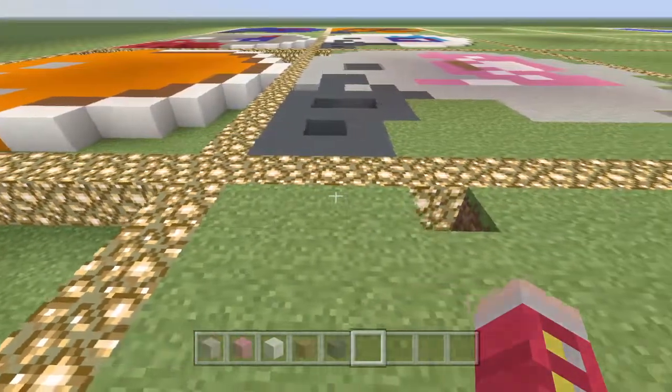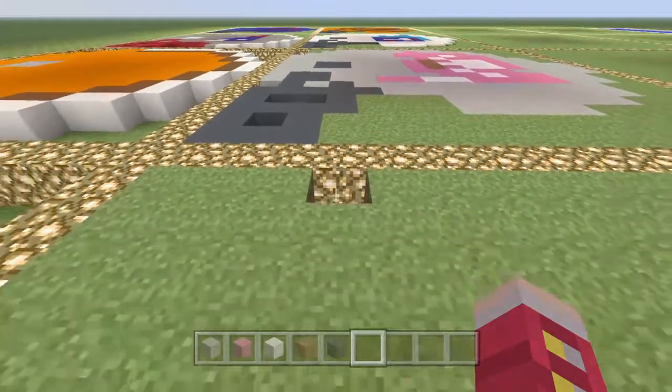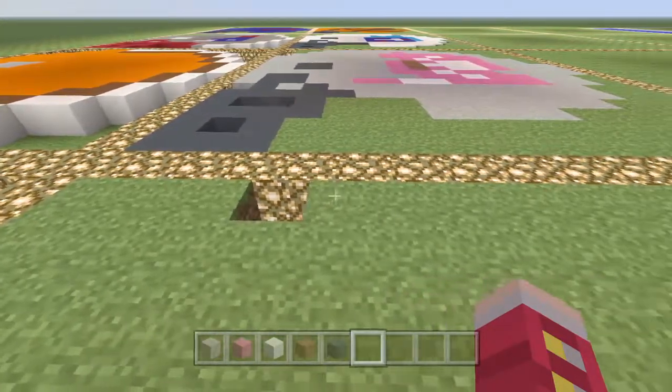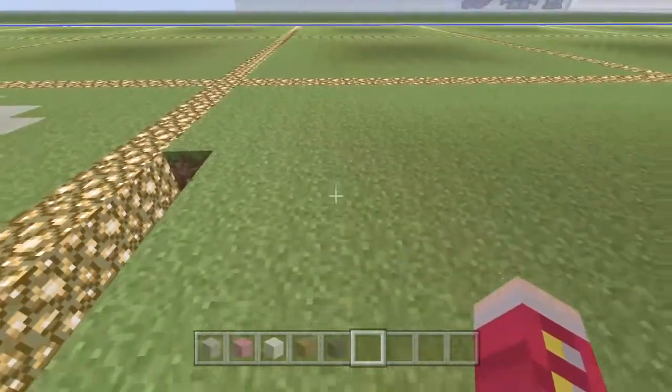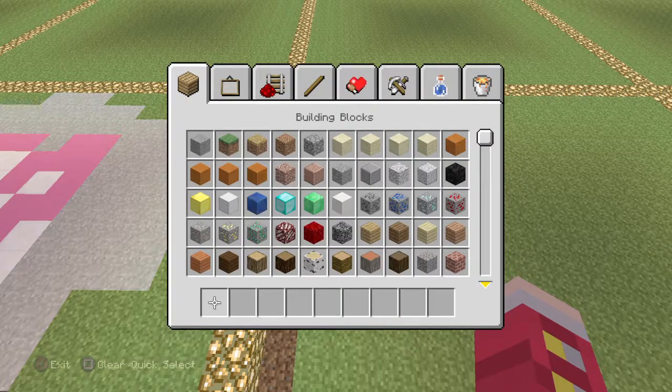If you're going to do this in a box formation, you want to leave three blocks at the bottom and then start from the fourth block. From this fourth block you need to go eight: one, two, three, four, five, six, seven, eight.